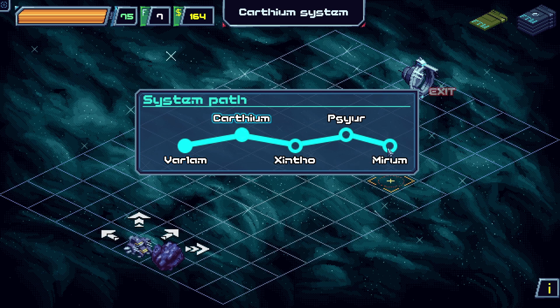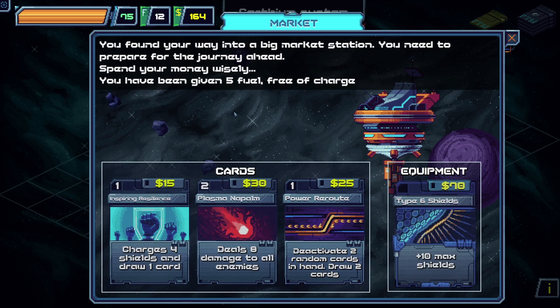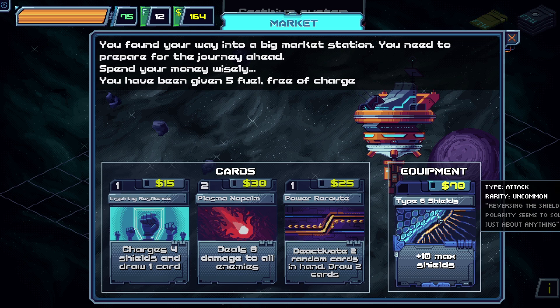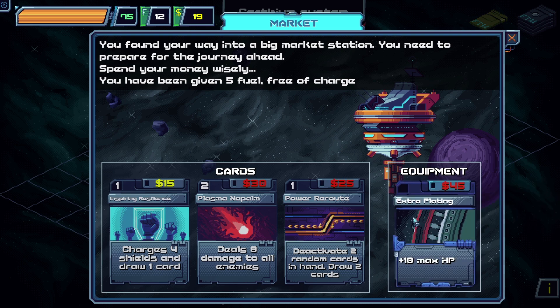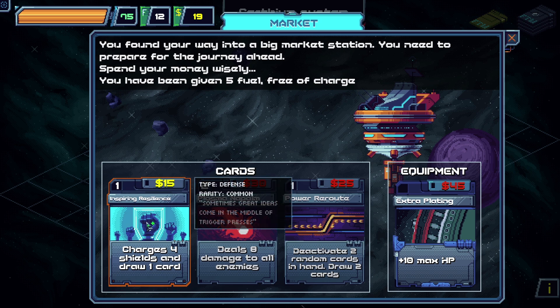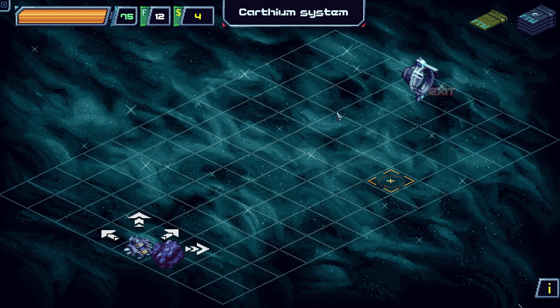We have to get to Mirum. We get to see the market first — and we are full HP, very nice. You find your way into a big market station, need to prepare for the journey ahead. Plus 10 to max shields — I think this is definitely worth it. Plus one energy per turn — this could be big, we're going for that one. Charges four shields and draws a card. Let's spend all the money. Easy mode — we have plenty of fuel as well.